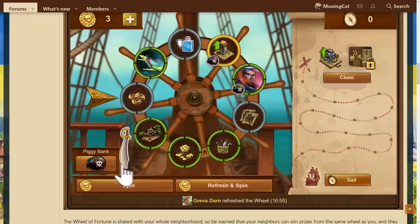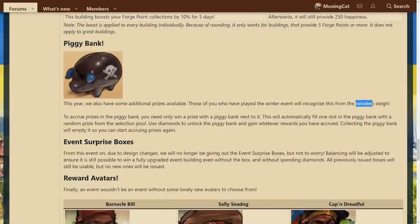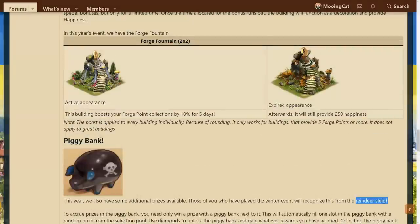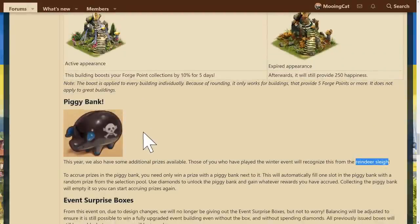Another new feature, speaking of the winter event, is the piggy bank. Essentially, this event brings one of my least favorite features from the winter event into this one. Some spots on the wheel have piggy bank symbols — if you land on one, you get a random reward added to your piggy bank. But in order to actually claim that reward, you have to pay diamonds. This is basically the reindeer sleigh from the winter event. It's a feature I definitely don't want, but you don't have to buy it if you don't want to, so it doesn't really hurt.